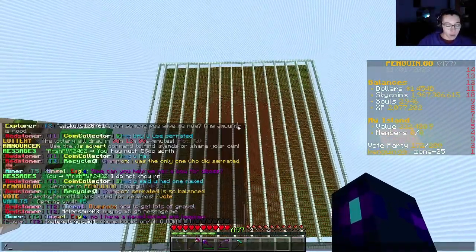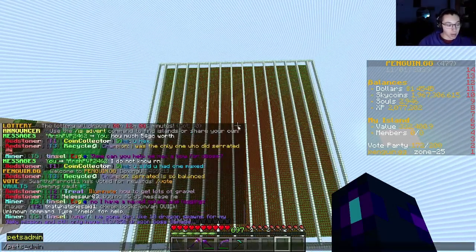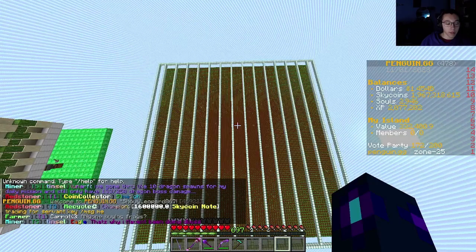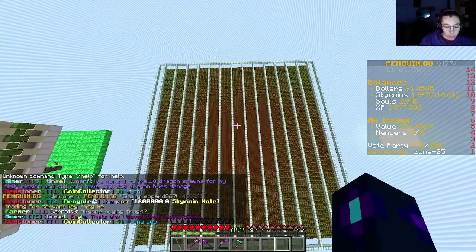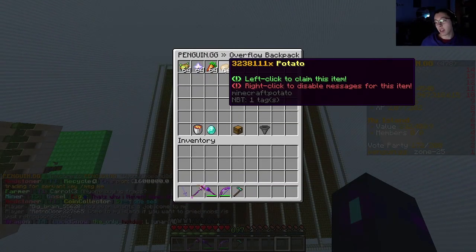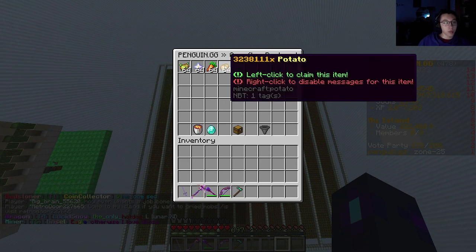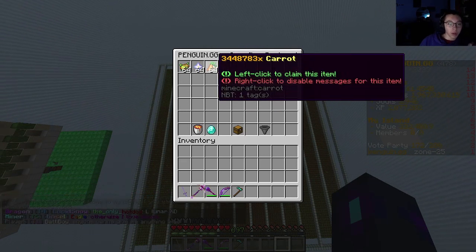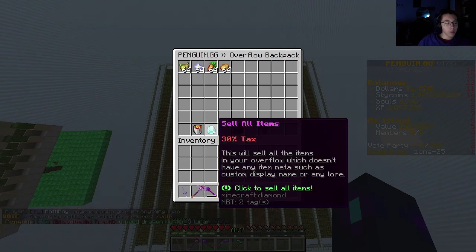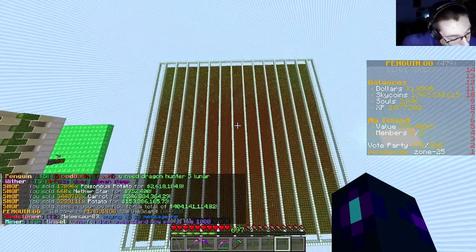I guess I'll sell my overflow backpack right now as a little bit of bonus content — it kind of goes with it. I gotta make sure I'm using my rabbit pet. It's only level 1 still, but yeah. So — 3.2 million potatoes, 3.4 million carrots, and 17,000 poison potatoes — that will go for around 400 million.